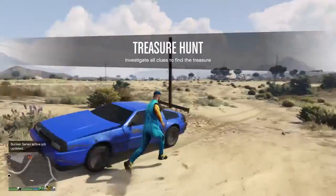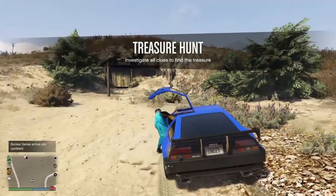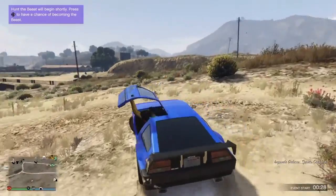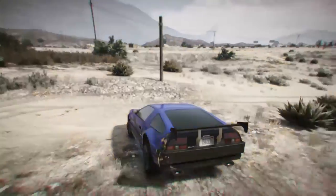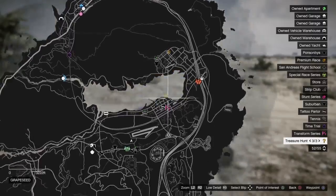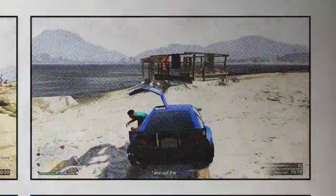You'll want a car that can go pretty fast to get this done quickly — that's why having a car like this is useful. Now you can search around the map for the little question marks. Let's go to the first one.